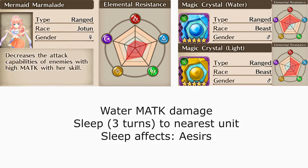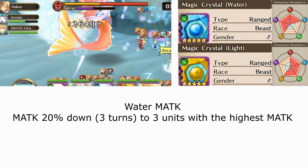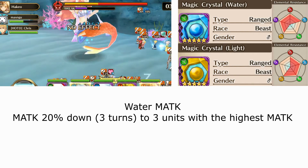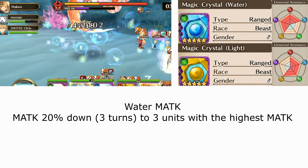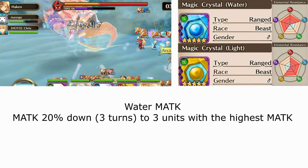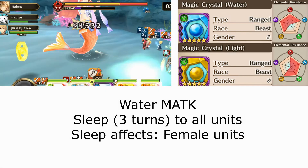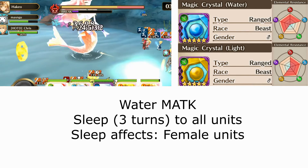Sleep only affects Isers. The second set of crystals, the light crystals, applies a magic attack and magic defense buff down to the furthest role while applying sleep to female heroes for 3 turns. Marmalade herself has an activated as well as an auto ability. Her activated ability deals water magic attack damage while applying magic attack down for 3 turns to 3 units with the highest magic attack. Her auto ability deals water magic attack damage while applying sleep to all units in the connect for 3 turns.